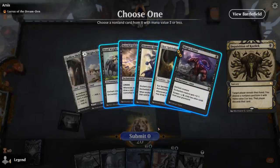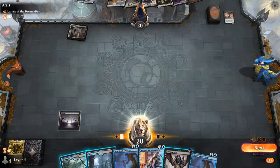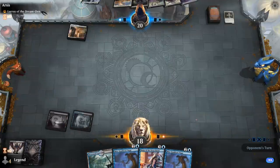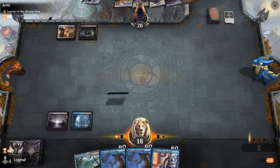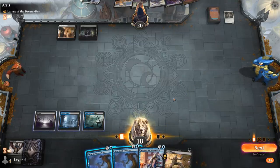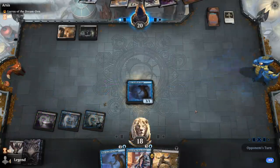If we take Eidolon, Thoughtseize, then Spirit Dancer, we hope they don't draw another one — but we don't have a plan yet to deal with Lurrus. They have Fatal Push, so trading Mist Syndicate Naga feels bad. As soon as we play an enabler like Ornithopter or one of our one-drops, the opponent's probably going to kill those too. So maybe we do have to play our Naga and just run them out of removal eventually.